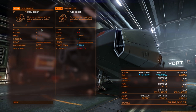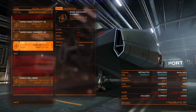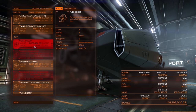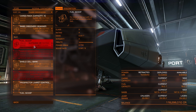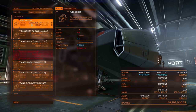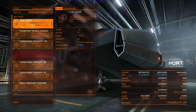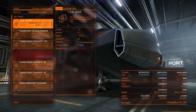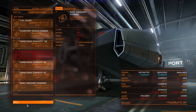The main issue with the A5 fuel scoop is cost — it's just over 9 million credits whereas the B-rated is just over 2 million, so the price difference is huge. But if you can afford it, always go for the A-rated because you'll spend less time around stars. If you don't have the money, go for the lower-rated scoop — it just means you'll spend longer scooping.